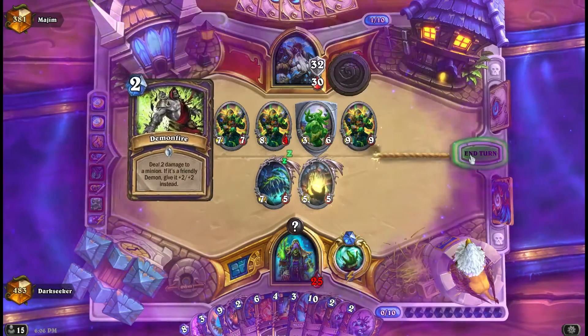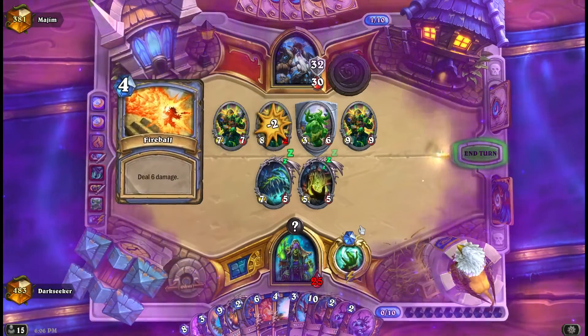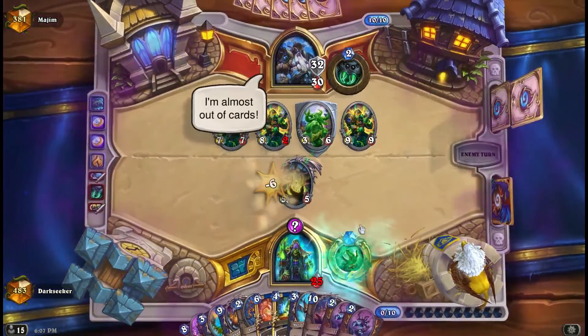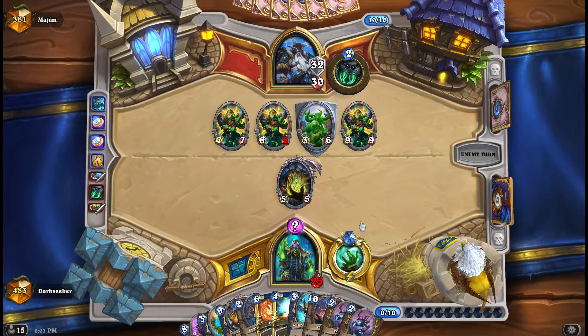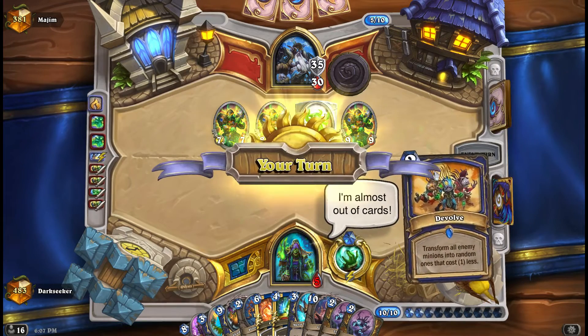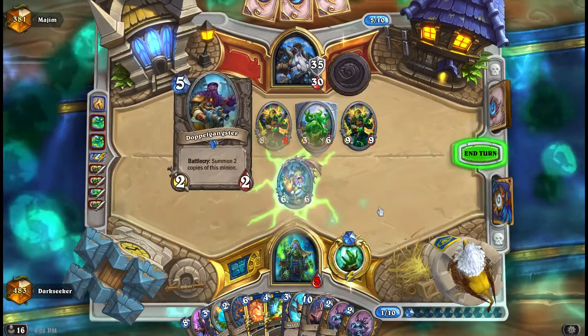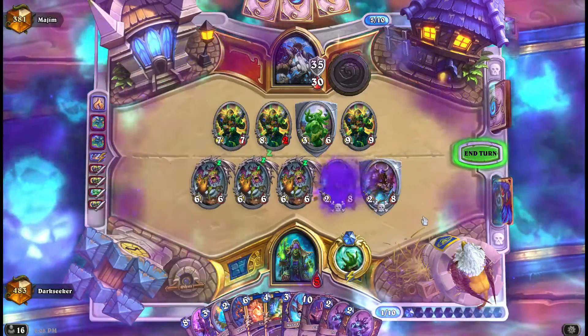Demon Fire nearly kills a Jade Golem and then of course Yogg kills himself - of course he does, that's what he does. So we try one more time, this time with Shudderwok who now has the Yogg battlecry.